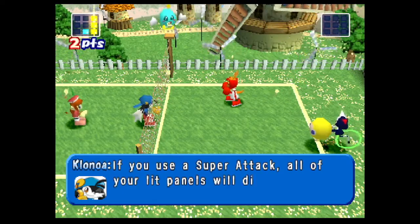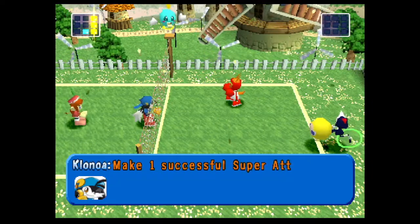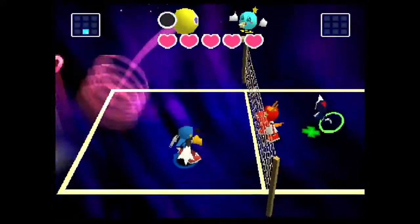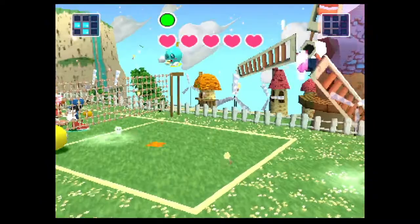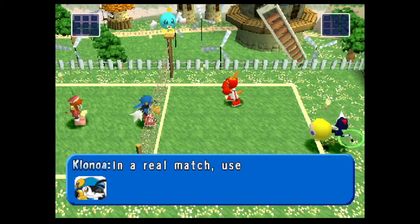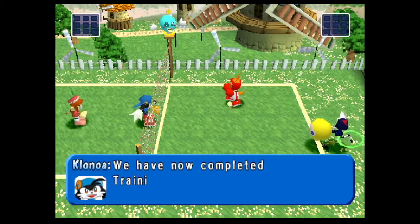If you use a super attack, all of your lit panels will disappear. Make one successful super attack to clear and miss five times to retry. You only have to get one clear, so this isn't actually too bad. You can now work towards becoming a super player. In a real match, use the super attack to win. To defend the super attack, press the directional button and repeatedly press the X button. We have now completed training mode.